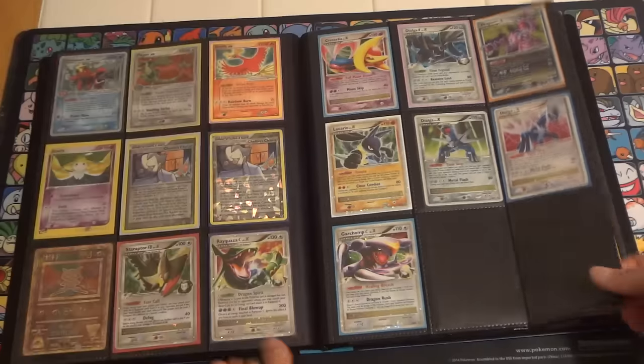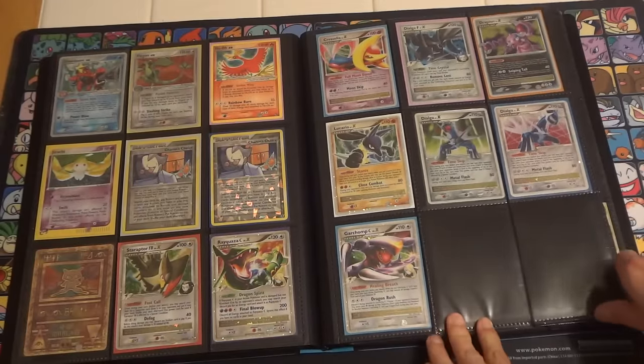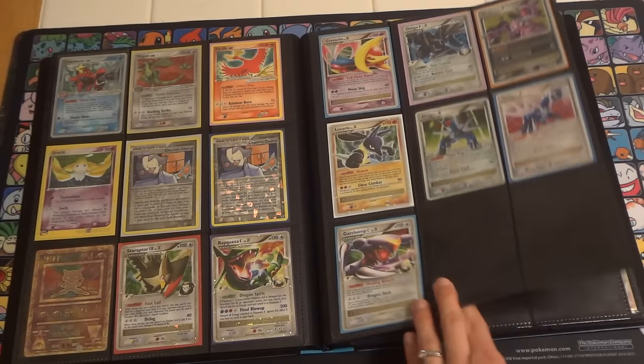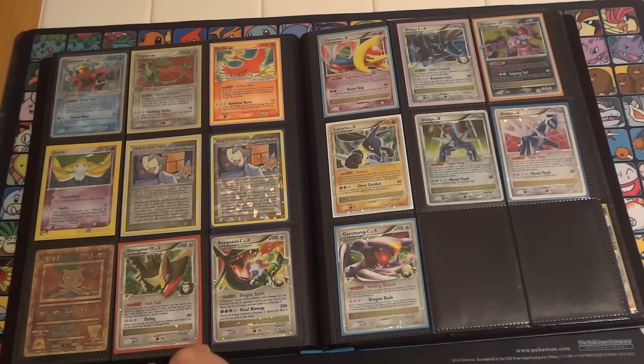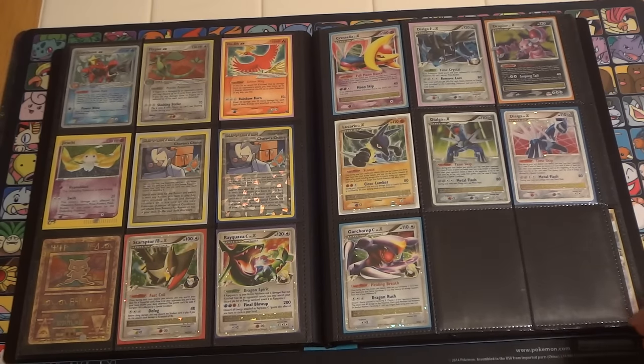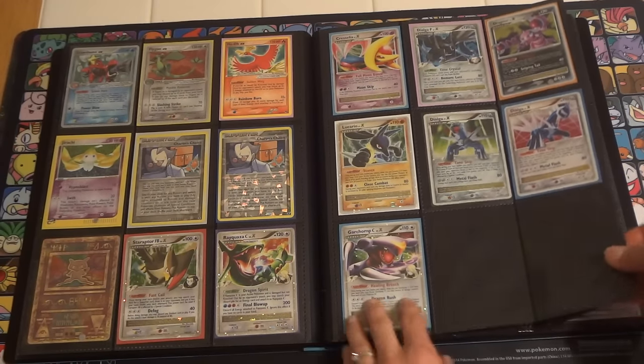I have a page of A-specs, some older EXs and promos, as well as older Level Xs. The Ancient Mew, I do believe, has some pretty significant damage, as well as, I believe, the Rayquaza C.